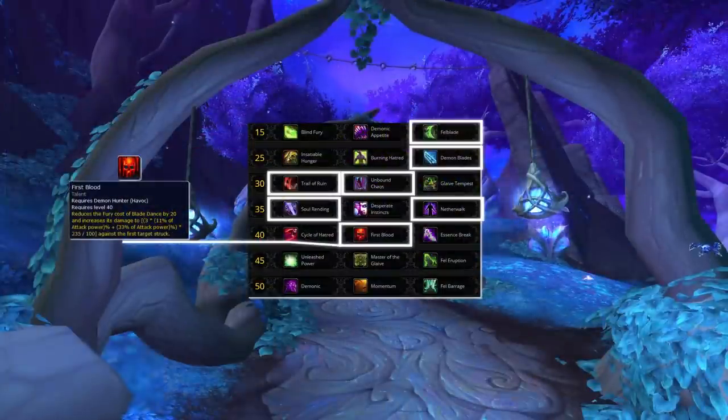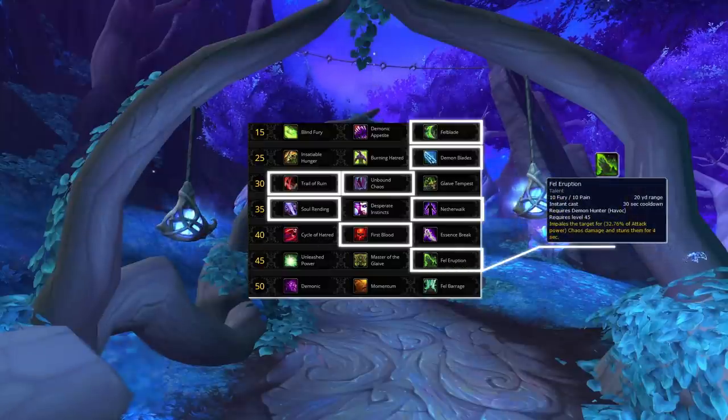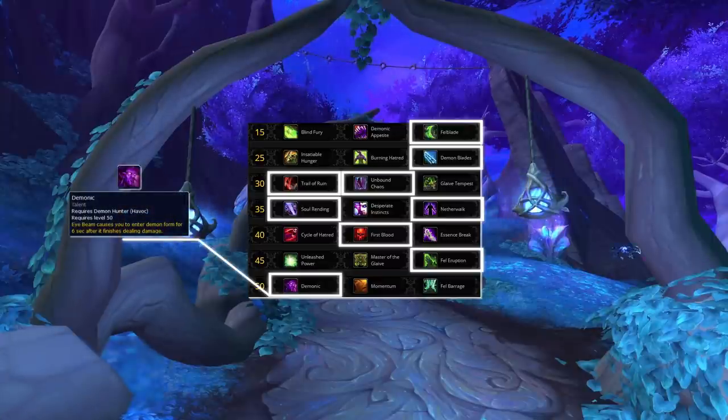For the fifth row, First Blood is the only choice — the rest just don't add anything of value other than lower damage. In the sixth row, you'll want to be using Fel Eruption. This talent is mandatory since it lines up with Eye Beam, allowing you to do consistently strong kill setups every 30 seconds. And finally, in the last row, pick Demonic. Demon Hunter is all about burst damage in Shadowlands, and this talent does just that.